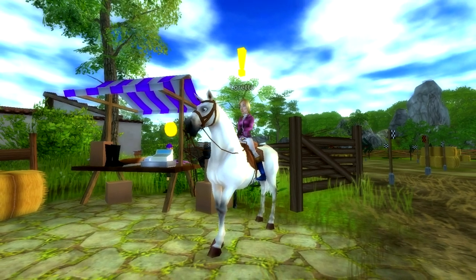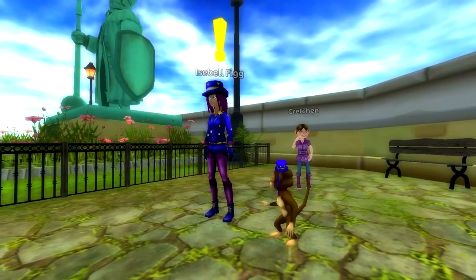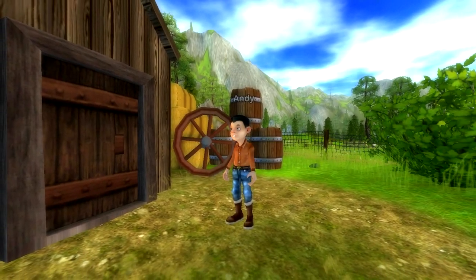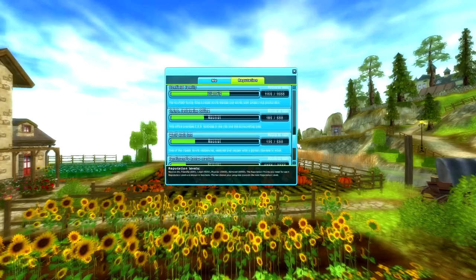There are five different levels of reputation: neutral, friendly, liked, popular and admired. Once you reach admired you've maxed out and can't increase your reputation, but the quests can be fun anyway, right? You can see where your reputation is at right now, as well as how far away from the next reputation level you are, by taking a look at your character sheet.